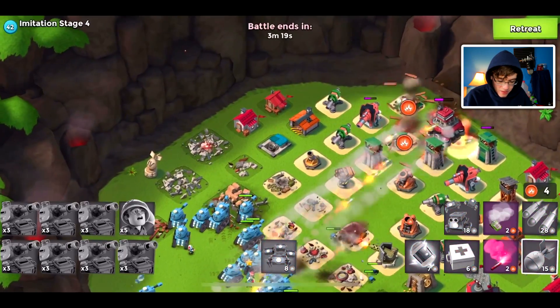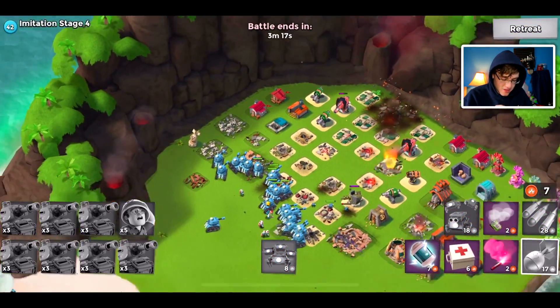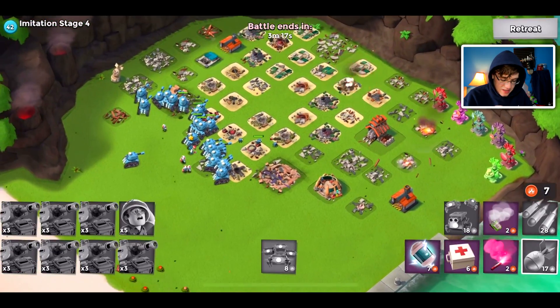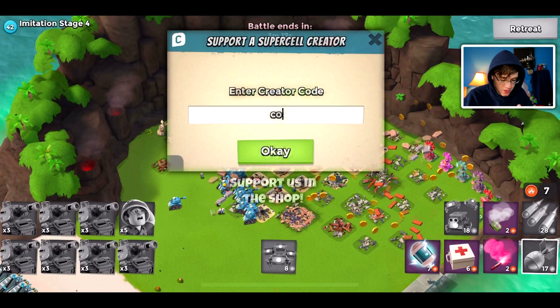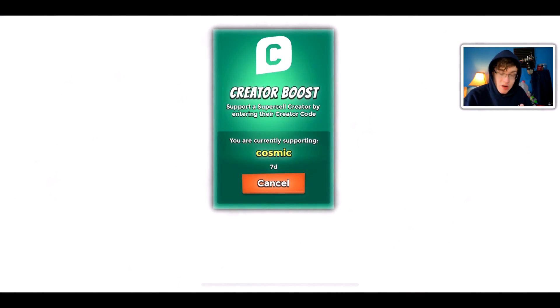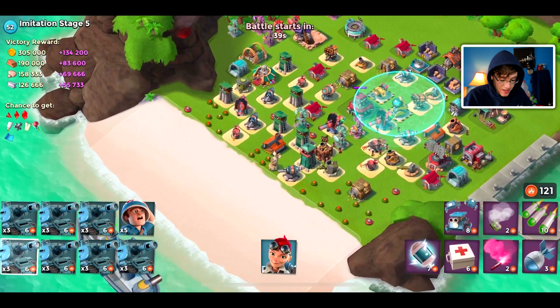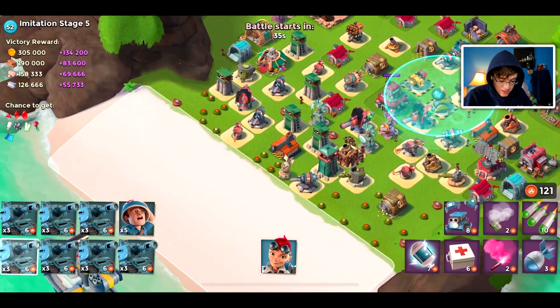We built up quite an energy reserve, so we're going to throw a few barrages on the HQ along with some artillery — that should speed up stage four. There we go, let's take the little bit of loot Hammerman gives us for stage four. Honestly that's better than some player bases on my map nowadays, so I'm not complaining. But honestly, this is a difficult stage four.